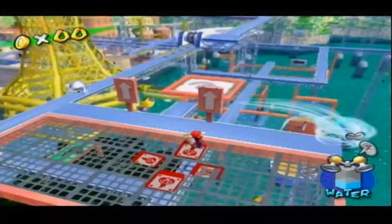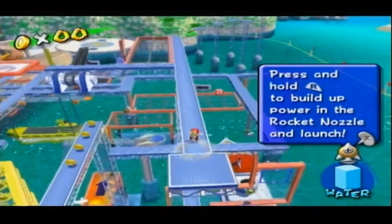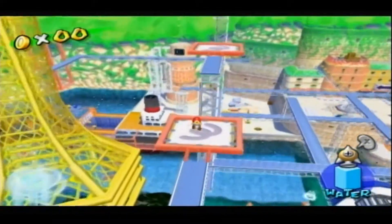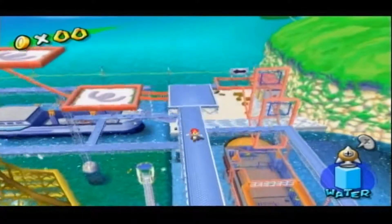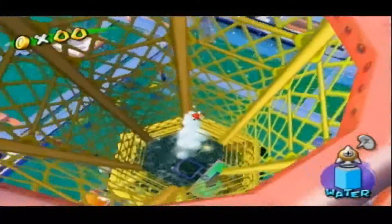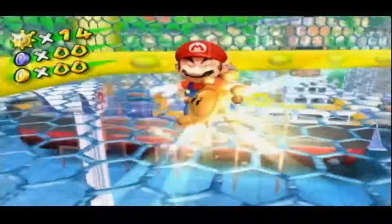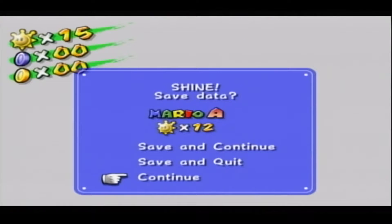Over here we have a rocket nozzle. We're going to go ahead and make our way to the cage that's located in the center of the map. Right there. It's the most obvious thing you can see. There is the next shine sprite. My name is Jumpsalex and I'm going to go ahead and end the video off here. So next time on Let's Play Super Mario Sunshine, we're going to continue on with Rico Harbor. See you guys next time.